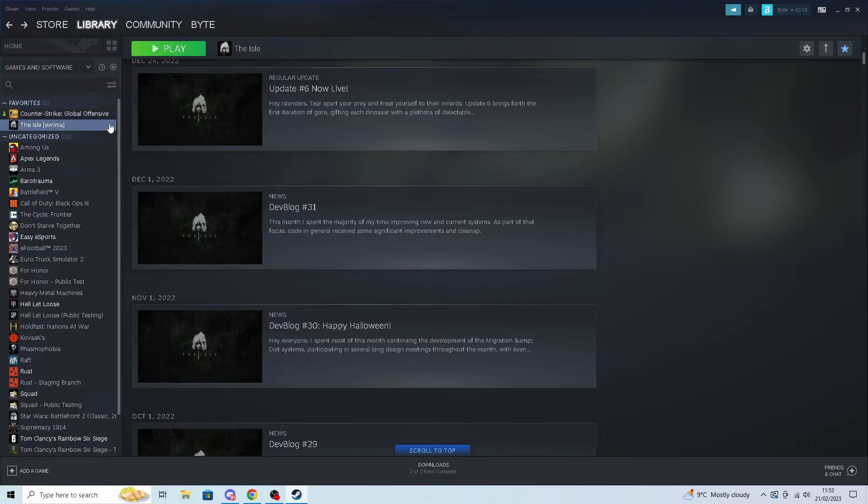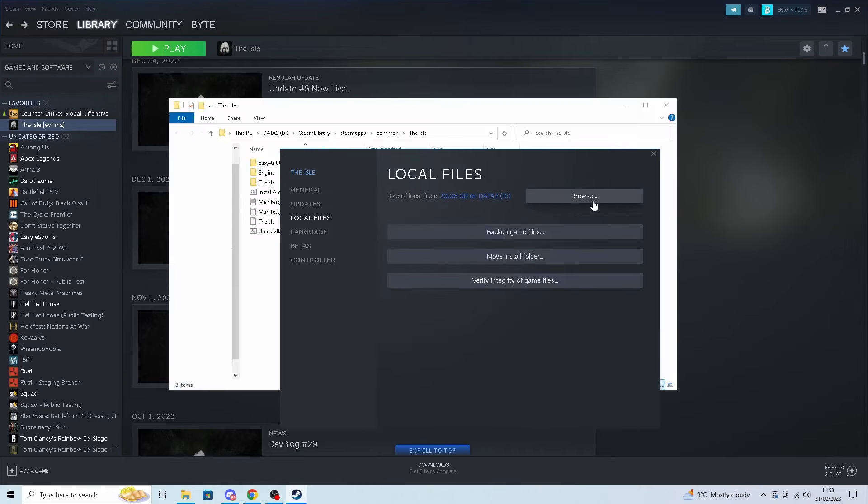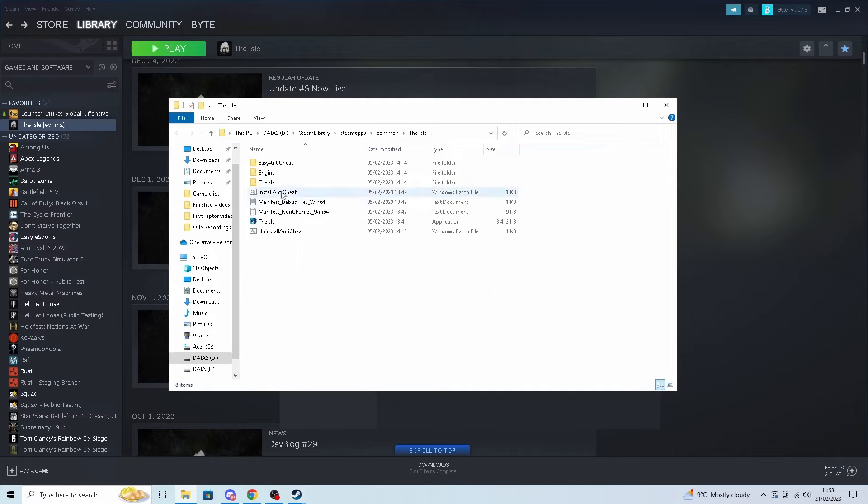You may find an issue where you cannot play Evrima as it says Easy Anti-Cheat is not installed. To fix this, come over to the Isle, right click, go to local files, press browse, find this .bat file called 'Install Easy Anti-Cheat', double click it and your problem is solved.